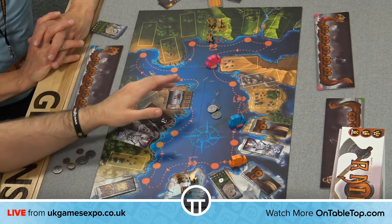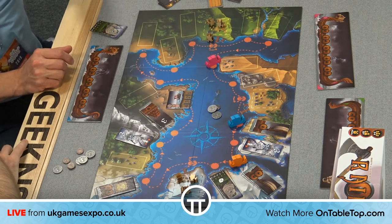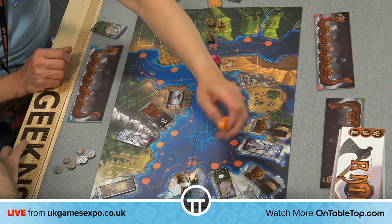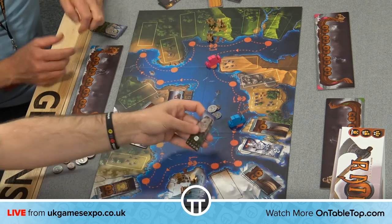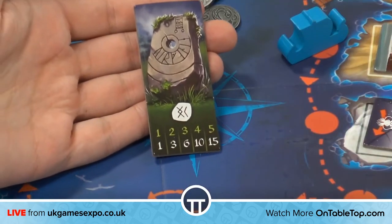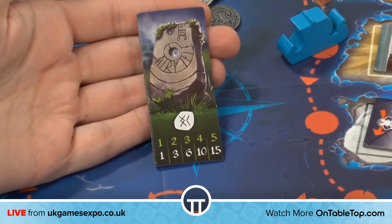One tile example is collecting runes — if you have one rune you get one point, two gets you three points, three gets you six points, four gets you ten points. So collecting more runes is significantly better and worth strategising around. It may well be in the last round that you want to chase after a rune tile even if someone else is close to it.